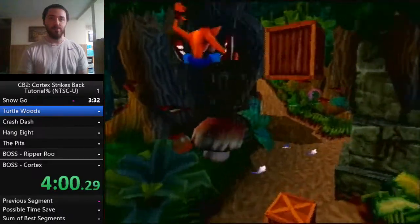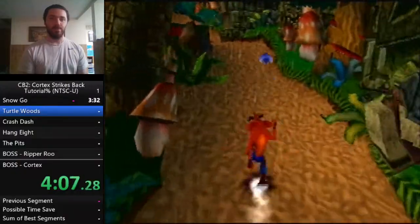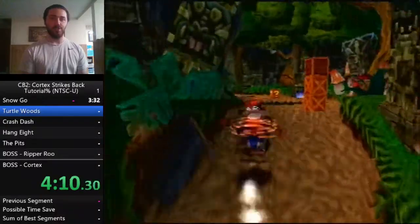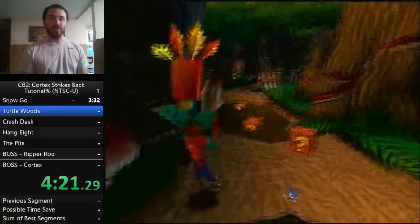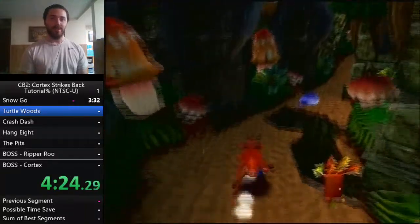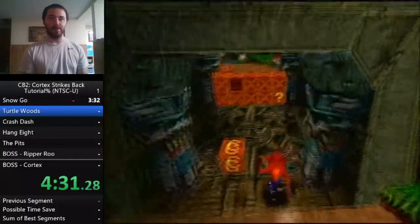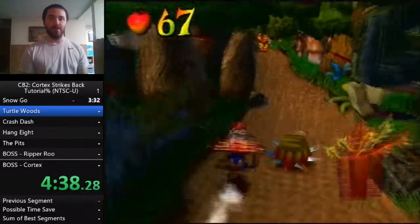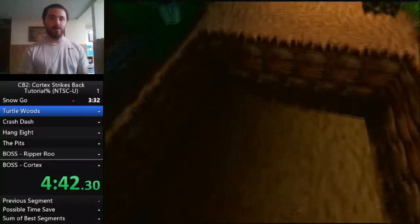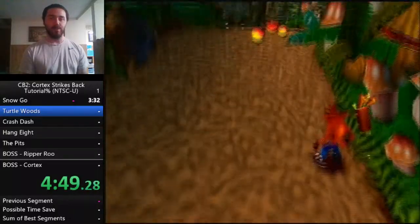Turtle Woods has two gems and a crystal. Every level has a gem and a crystal — crystals are what you need for progression and gems are what you need for 100%. There are also five colored gems with special challenges. The challenge for the blue gem here is you have to make it to the end of the level without hitting any boxes, so you'll go through this level once without hitting boxes, and then twice while hitting boxes.